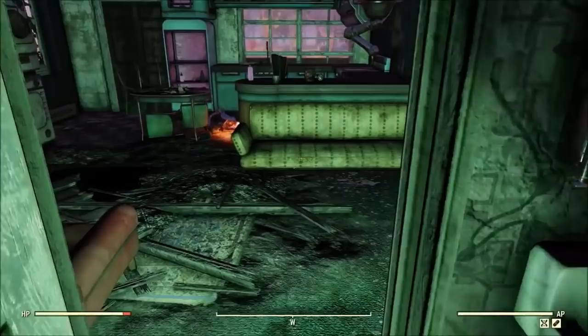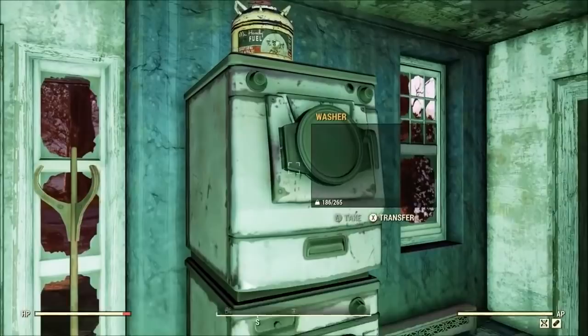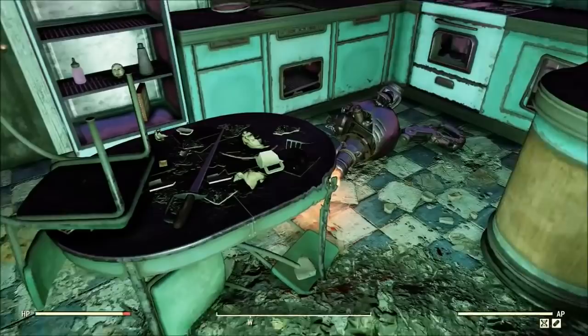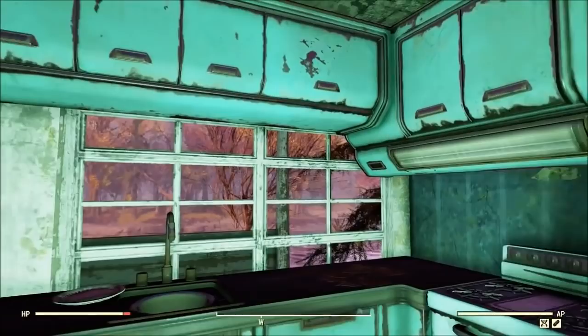You do have a couple of medical items to loot in the bathroom — free meds are always nice. There's also some building blocks, a TV that we can't actually place in our camps, a washer and dryer. There's a decent amount of stuff you can get inside this house. I just wish the Mr. Handy's dead body wasn't always laying on the floor.